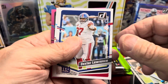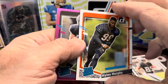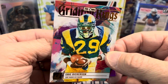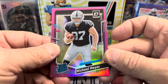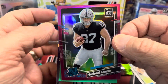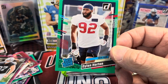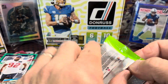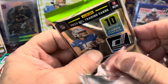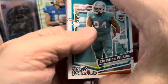Now I can see the value in these for sure, because they have Optic every pack, and then the green. I'm sure those would fetch some decent money if you got the right player — as in CJ Stroud, Will Levis. They're not going to be huge, but better than just a base card.